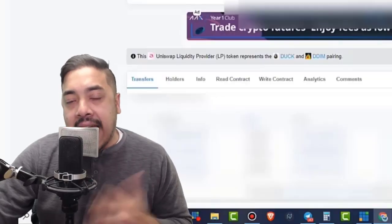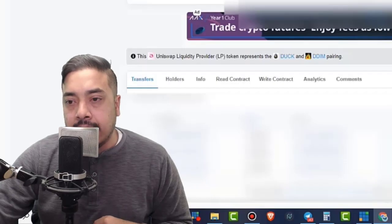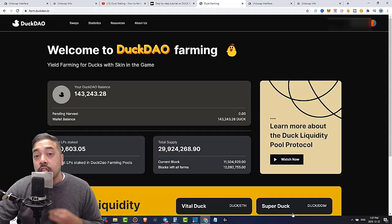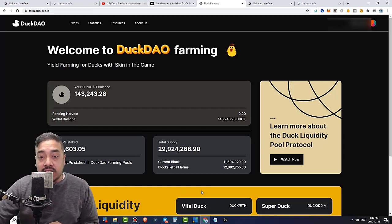I've already added these LP tokens, so the system will tell me it's already added. Once you've done that, go down to the bottom of that tab and click the Next button — it should highlight in bold, and you will see your tokens reflect. Very simple process. Now since we've added liquidity the old-school way and we're on the DuckDAO farming website, I'm going to show you guys how you could do that another way as well.